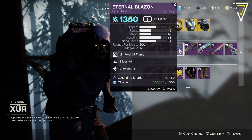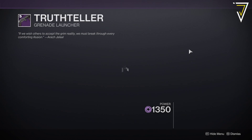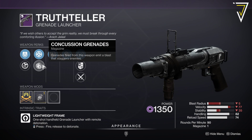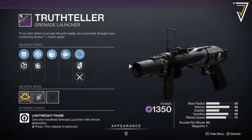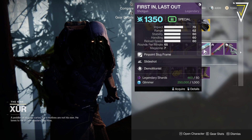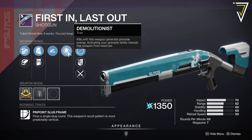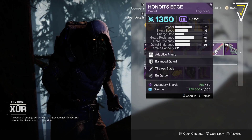We've got the Eternal Blazing with Slideshot and Unrelenting. Truth Teller's back with Phil Prep and Multi-Kill Clip — that is almost the god roll on that. We've got the First In Last Out with Slideshot and Demolitionist. Demolitionist is a great perk for Guardian Games to get that grenade energy back, so pretty good for the current setup.